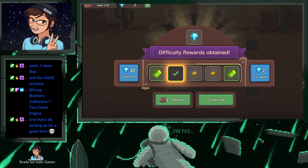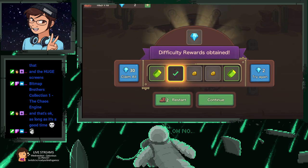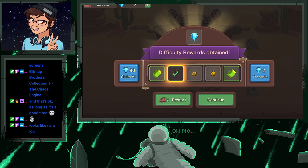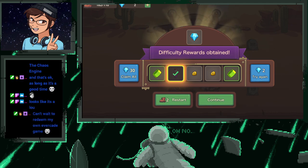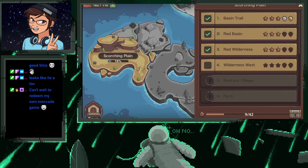I don't think I have the Bitmap Brothers collection — I don't think that one came out yet, so I might have to refund those coins. I think that one comes out when the Verses comes out. I can't wait to redeem my epic art. I'm hoping it works out because I'm really looking forward to playing it.